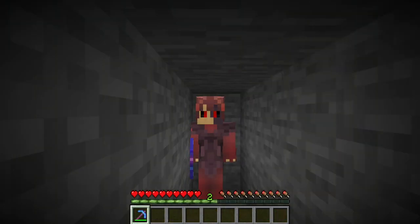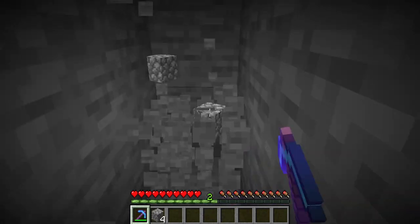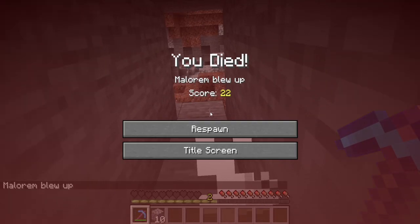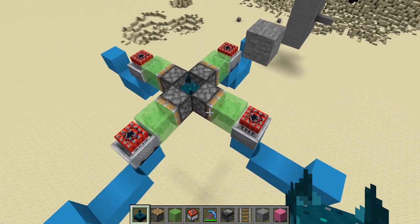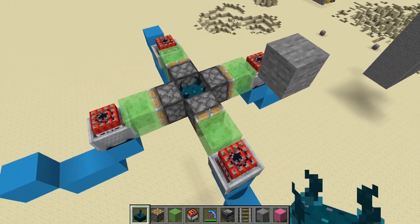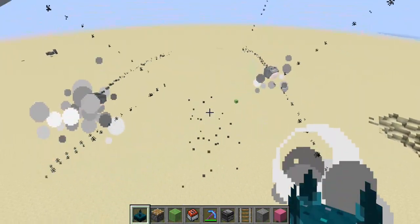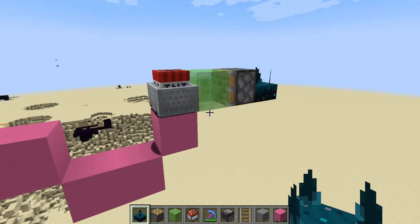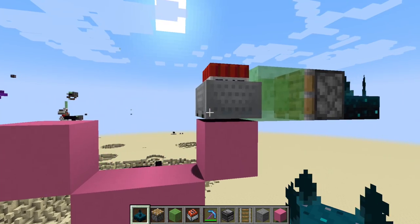To make up for the last one, this next trap is really quite simple and makes use of the new 1.19 skulk sensor. How it's going to work is we're just going to unsuspectingly dig, and all of a sudden... As promised, this trap is really quite simple — it's basically just this, repeated on all four sides surrounding a skulk sensor. When a block right next to the skulk sensor is broken, it's going to pick it up and immediately send all these TNT minecarts going out in all directions. I usually have around 4 or 5 TNT minecarts in each block, however you can use however many you think might be necessary.